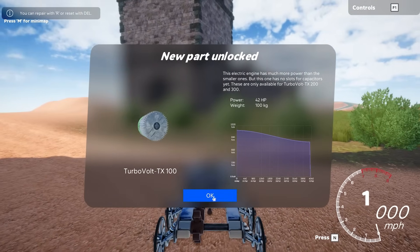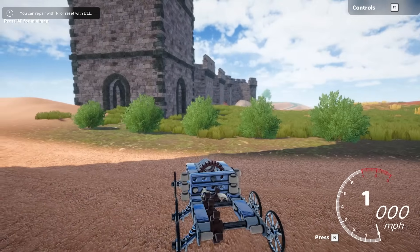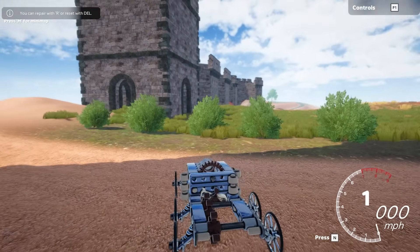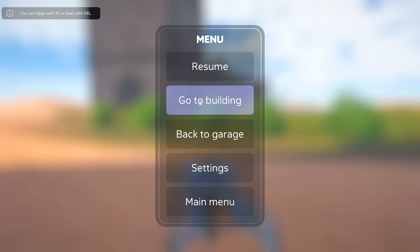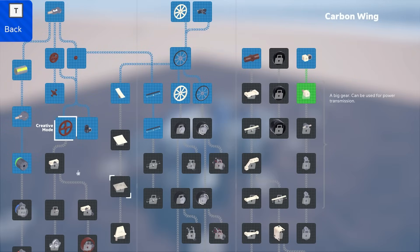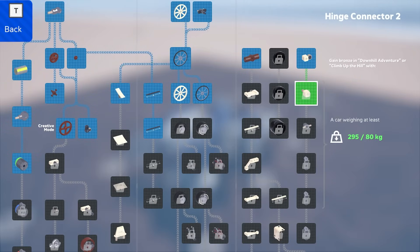Okay, we unlocked that — so now we should have a higher RPM and thus a higher top speed. The only problem is you can only use one of those without doing a bunch of crazy gearing. Let's go back to build mode. We got this but not the other piece. Do we need to get gold? Wait — it says 'gain bronze' and we got bronze. And my vehicle weighs more than 80 kilograms. So gain bronze in Downhill Adventure or Climb Up the Hill.